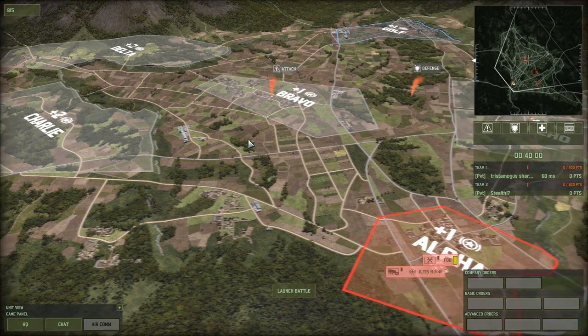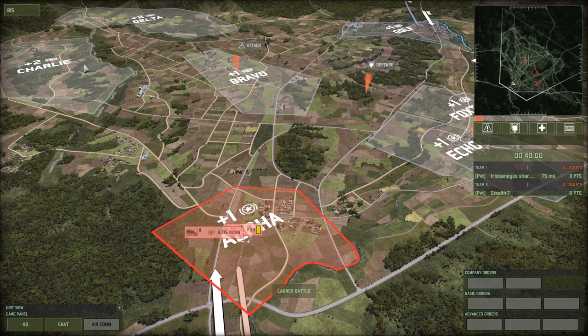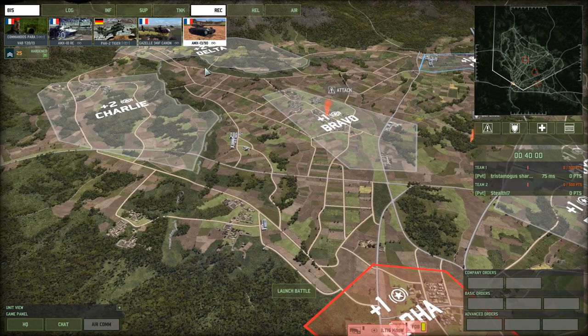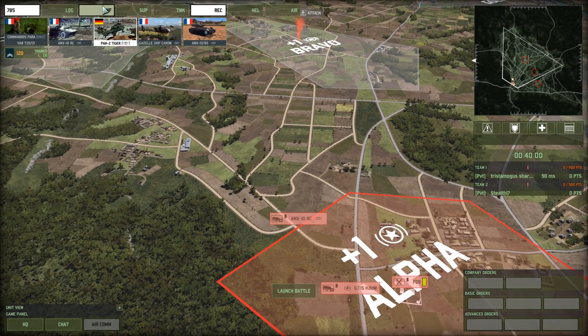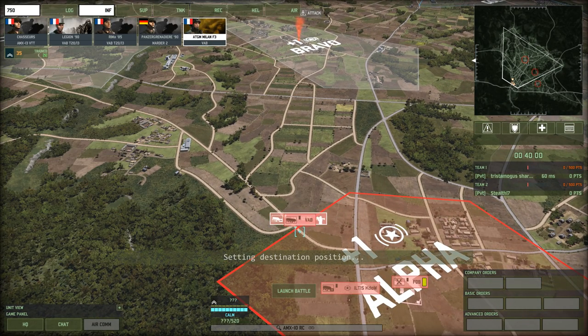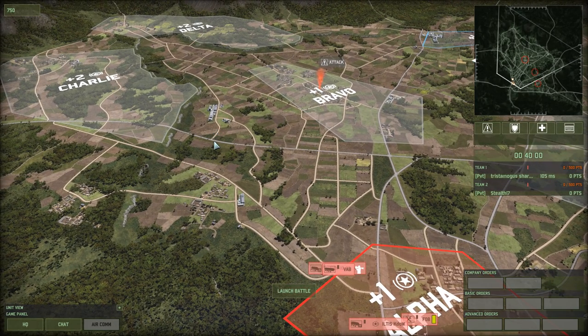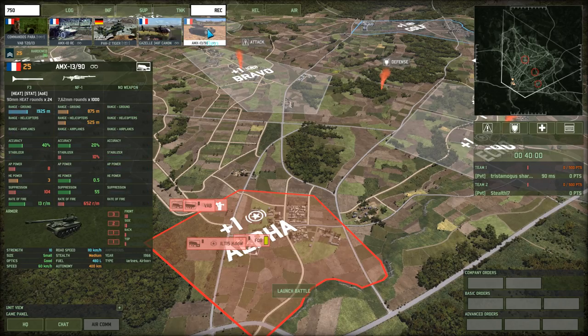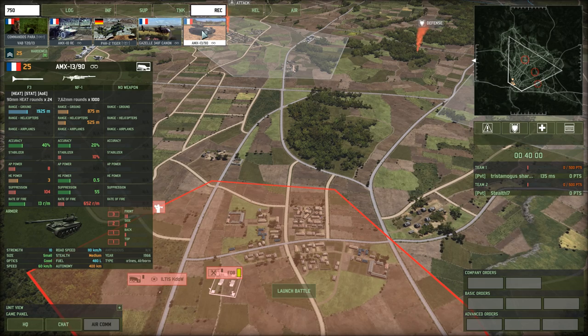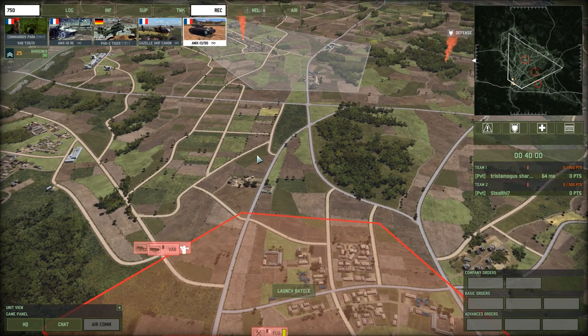Reconnaissance over to the left to Charlie. In Charlie, I'd put at least an AMX-10, an AT gem, and then maybe some infantry. You have the AMX-25s — or whatever they're called, the 25-point units — in the recon tab? The 1390s. Yeah, I really like those. Short-range encounters only.